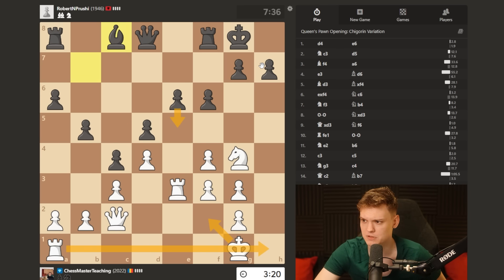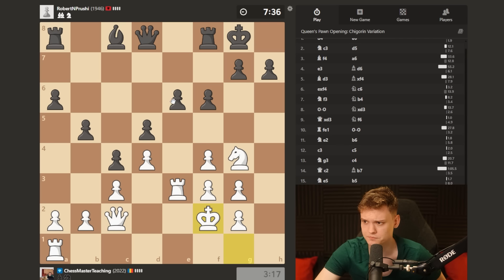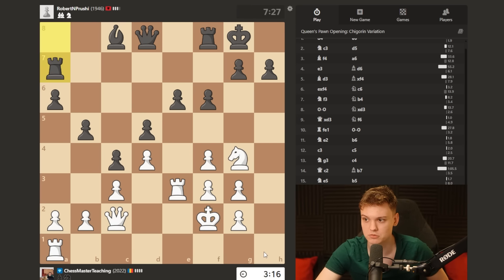Maybe not so easy for my opponent to deal with that, so I think I'm gonna go for it. E5 also, I don't have to take with the f-pawn - I can just take with the d-pawn. He could probably sack the pawn for activity, otherwise he's just gonna get cooked slowly.